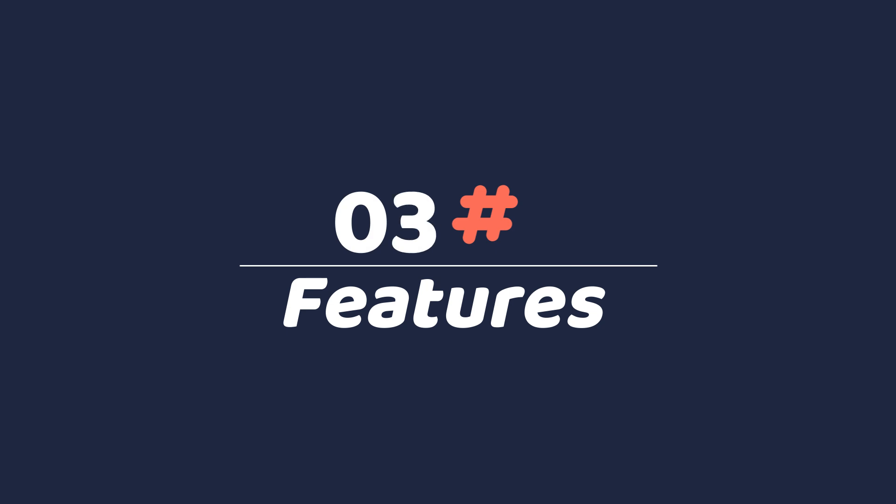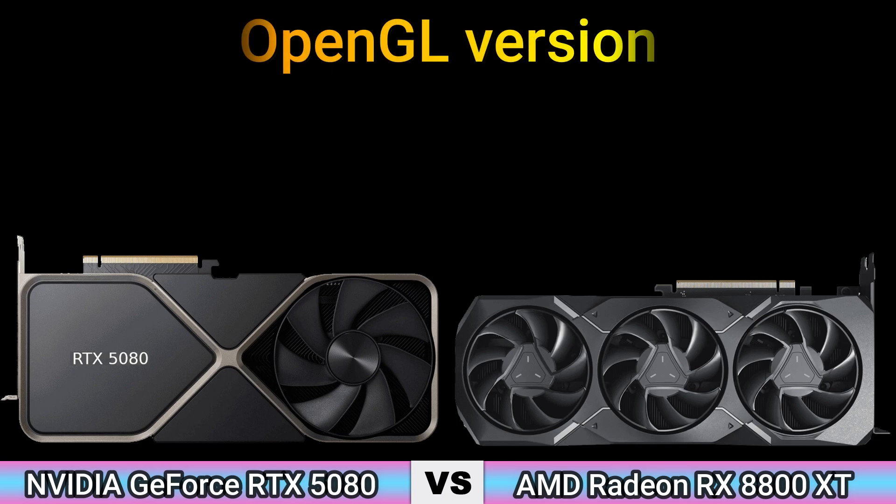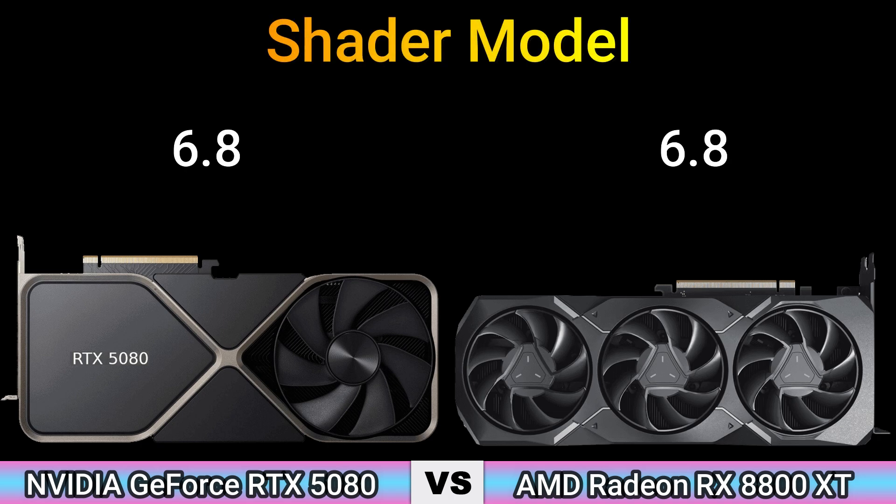Part 3: Features. DirectX version: 12 Ultimate and 12.2. OpenGL version: 4.6. OpenCL version: 3.0 and 2.0. Vulkan: 1.3. Shader model: 6.8.